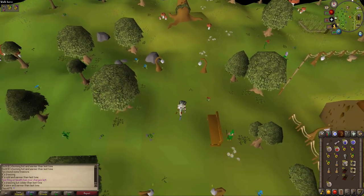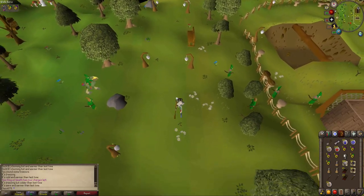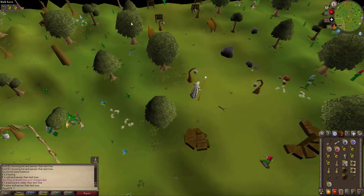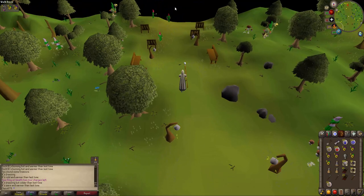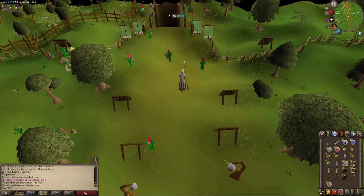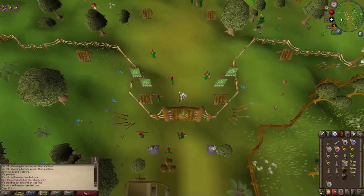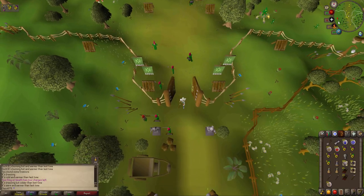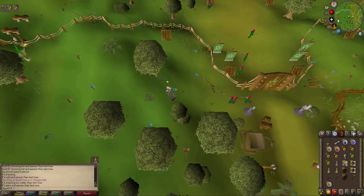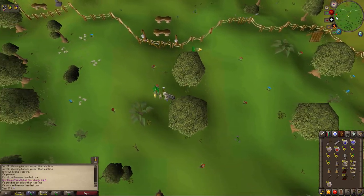So it's not going to be the one inside the Gnome Stronghold because it wouldn't say warm — it would say 'ouch, it's burning, it's hot.' So I'm going to run south, out and just leave the Gnome Stronghold. This quest frustrates me — it's so hard to explain. That's why there are no videos on this quest. But I thought I'd give it a go.